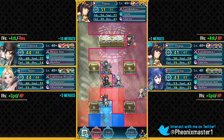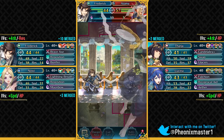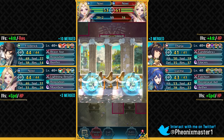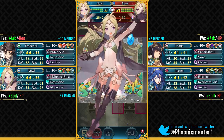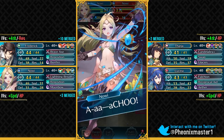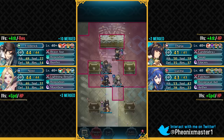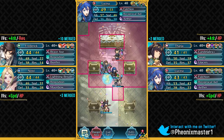Let's heal up Nowi back to full. Armored units can definitely be a liability in Tempest Trials. We do take out the Snow thanks to my Moonbow. Heavy Blade is gonna be so good on Galeforce builds and on Blade Tome units because they can reach insane amounts of attack — units like Nino and stuff.